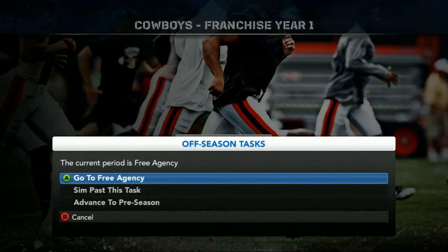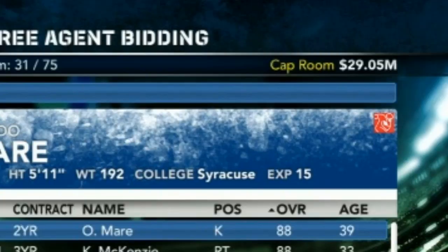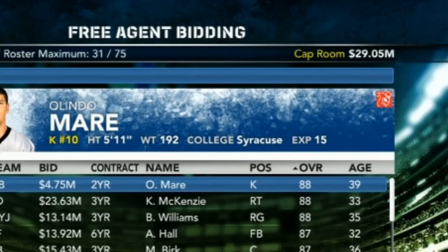When you get into the bidding screen, the first thing you'll see is on the top — this will tell you your current situation at that position. To the right is your current cap room; pay close attention to this number. As you toggle down through players, this area is where you can see the player's details.